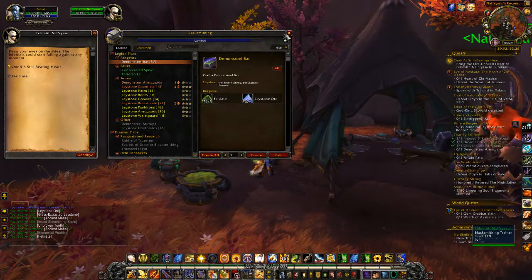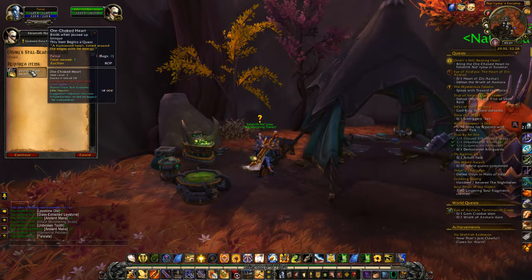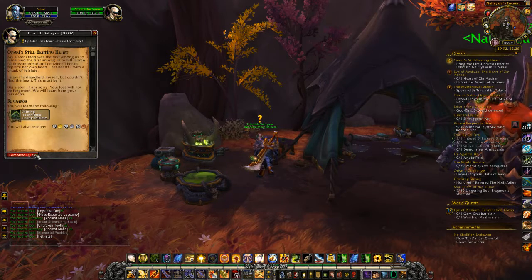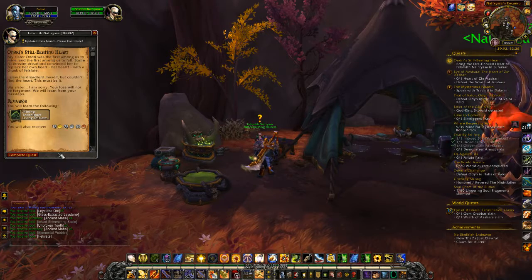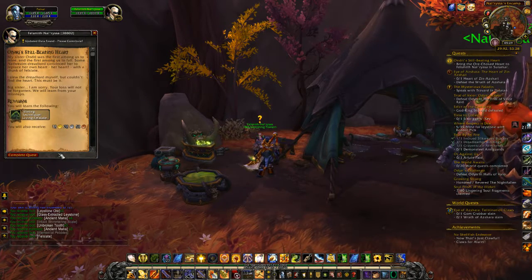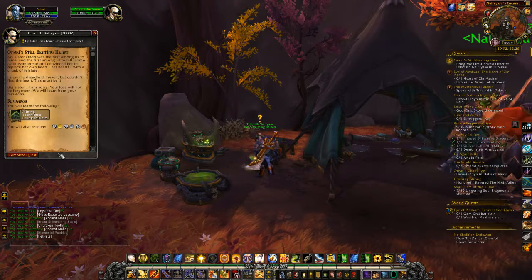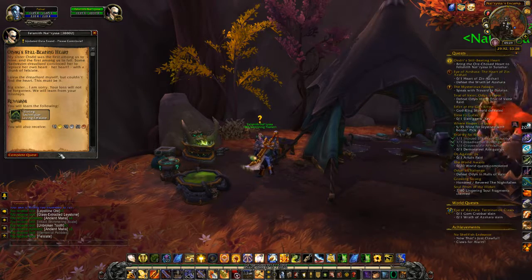What business have you - Andri. A human heart, tinged around the edges with fell energy. My sister Andri was the first among us to mine, the first among us to fall. A Dreadlord convinced her to replace her own heart with a chunk of fell slate. I slew the Dreadlord myself but couldn't find the heart. This must be it. Big sister, I'm sorry. Your loss will not be forgotten.